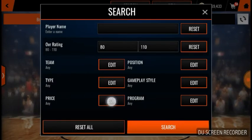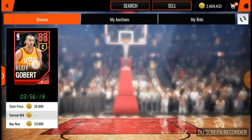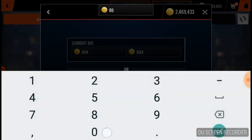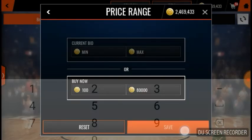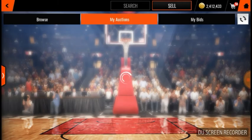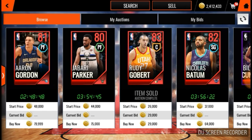You can also snipe elites for like 55k and sell them for like 75k to 80k. Alright guys, that'll be the end of the video — make sure you check out the coin-making methods on snapping elite players and snapping the final elite players. Peace out!